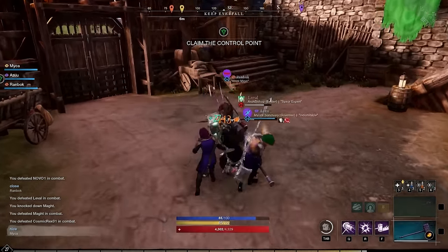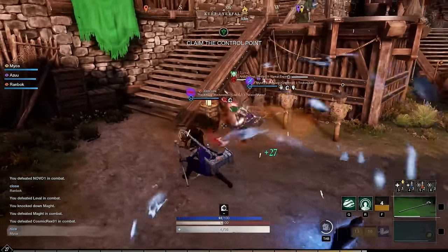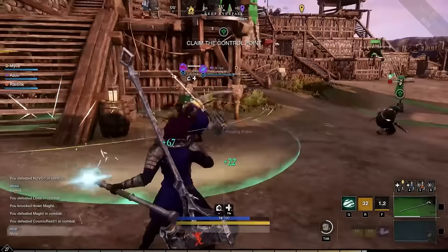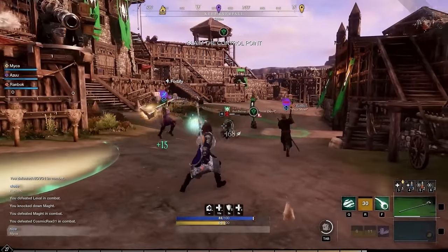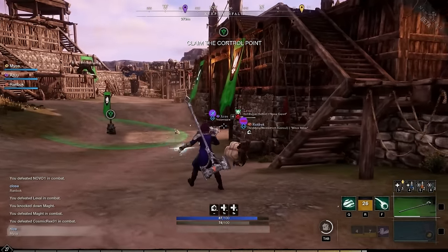The Lifestaff is the only healing weapon currently in New World, which by extension means it is the only weapon that can be efficient in healing. The Lifestaff is also currently the best weapon at keeping a 100% uptime on Fortify, a damage reduction buff, should you choose to go with a buffing playstyle.